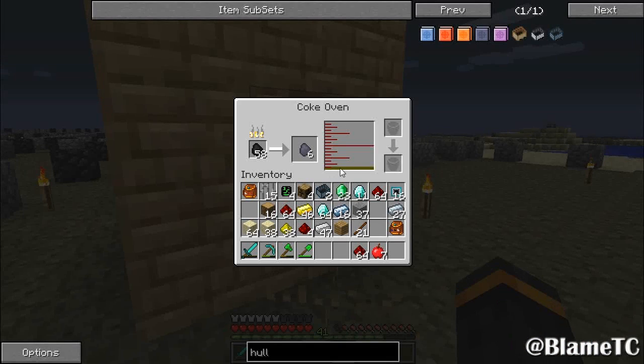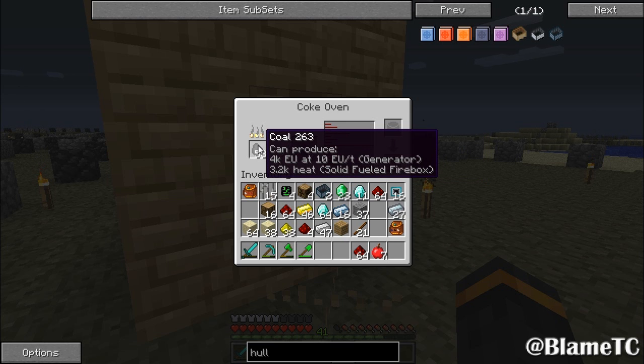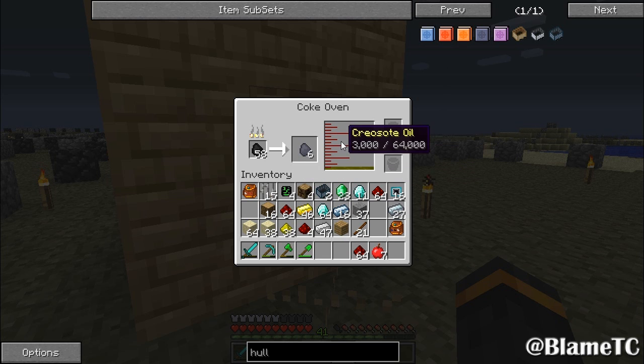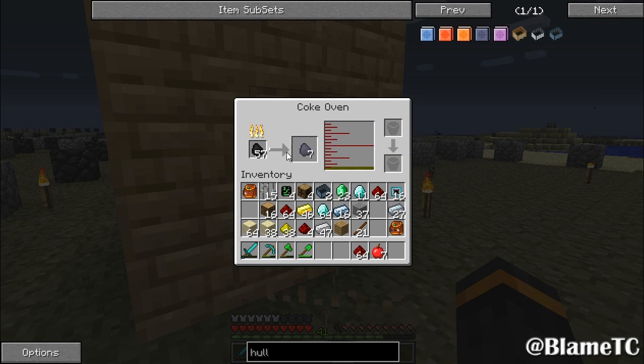Let's see if I got some coal coke in here. I do, look at that. Oh, and I got some creosote oil. Creosote oil. So, coke - no, it's coal coke. That's what it is. I think it's funny - look at that. It's you burn the coal and it gives you better coal and oil. I just... like what? Maybe that's how real coal coke is made. But it just seems to me like there's something that's just missing.